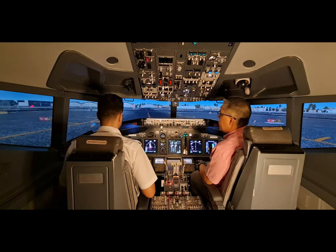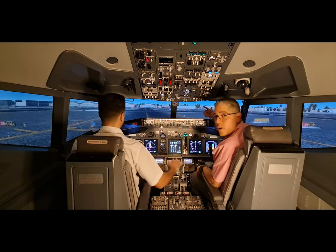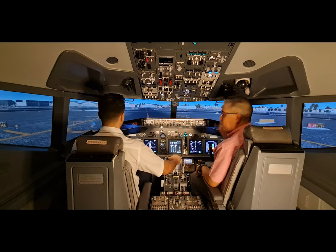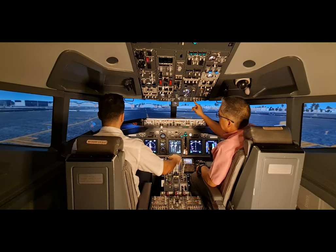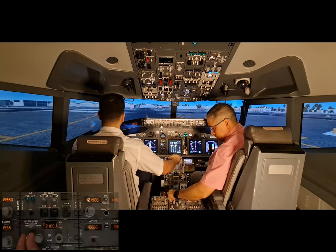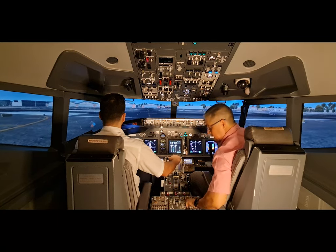'Tower, Dream Aero 123, holding short 30 Right on Mike 14 Alpha, ready for departure.' Tower: 'Dream Aero 123, line up and wait, 30 Right.' Once we get the line-up and wait clearance, we make sure the stop bars are out. We check traffic from both sides — right is clear, left is clear. We put runway turnoff lights on, set position to strobe and steady, set TCAS to TA/RA, and make the cabin crew announcement: 'Cabin crew, prepare for departure.'